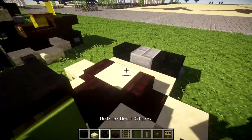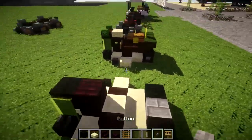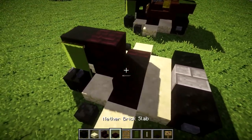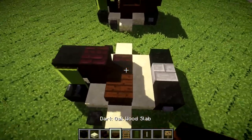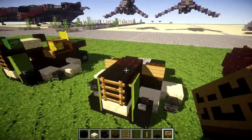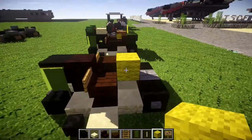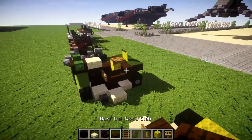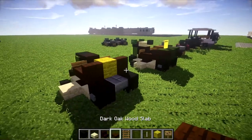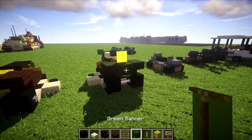After that's done we're going to place down an upside down nether brick stair coming off this black wool block. With that finished, we're going to place down a black carpet in the middle on top of that sandstone full block. We then want to place down a dark oak wood half slab on these two dark oak wood stairs on the other side, followed by a sign coming off the front of those slabs. Continuing on, we're going to place down a yellow wool block in the middle coming off that black carpet, followed by dark oak wood stairs on both sides of the yellow wool block. After you have that done, we're going to grab a dark oak wood top slab and place it down on the backs of both of those dark oak wood stairs.